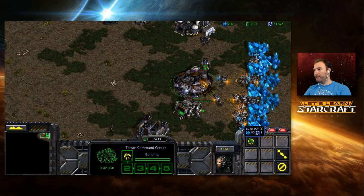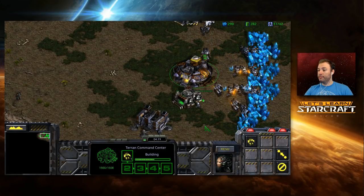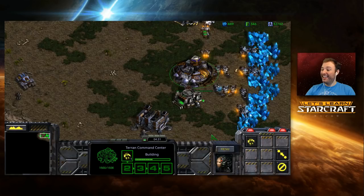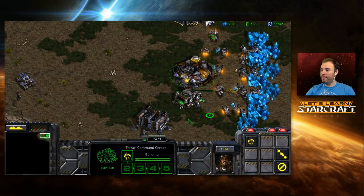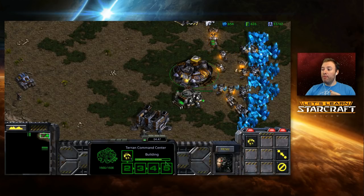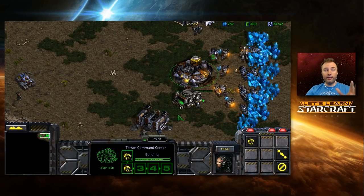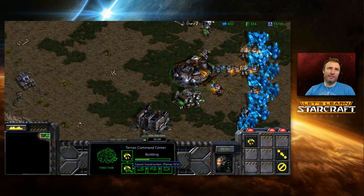The first is constantly making SCVs. This does not take a lot of effort. When doing worker management, you want to have at most one worker building and queue the next one up right before the second one's done. You don't want to queue up two at once — that's 50 minerals just hanging there not doing anything. Try to have as little of that as humanly possible. Super top pros will always build the next worker right when it's 90% done, but if you're new, no problem — queue away.